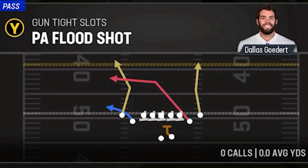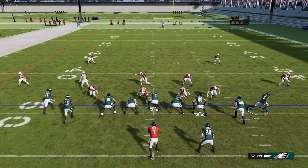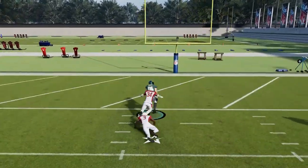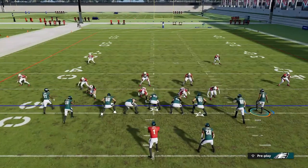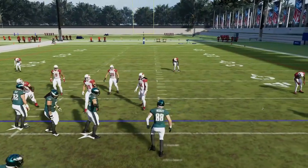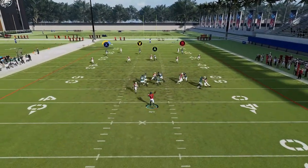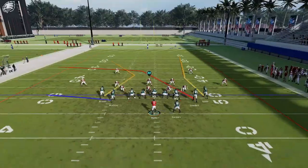Next up, we have the PA Flood Shot. Against Cover 2 — put the A route on a streak, motion out the B route. The A route is going to be a very big play right down the center of the two safeties for a very big one-play touchdown if you have a fast enough tight end, though he can get zone-chucked and lose acceleration so be aware of that. You can also run the other side — motion this guy out, put the Y route on a streak and the X route will now be the play, shooting to the other side for a very big play. You can really go to either route.